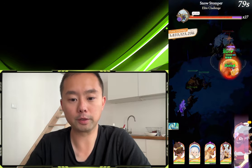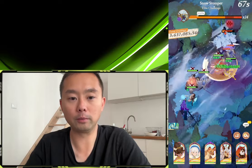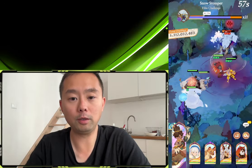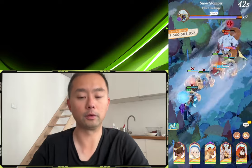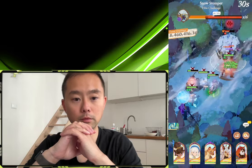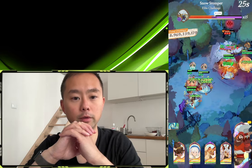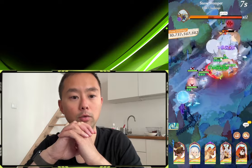Florabelle was my second S+ because I thought she would synergize well with Cassidy's monster. Part of the reason Coco is struggling a little bit here is because Snow Stomper does silence her units. But as you can see, she's doing a good job of keeping her team alive. If we can hit 12 billion, I think that's actually a win.